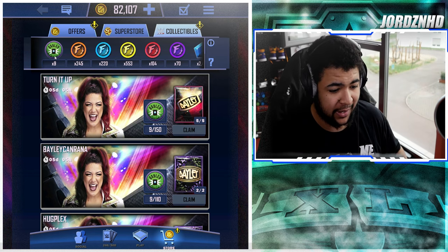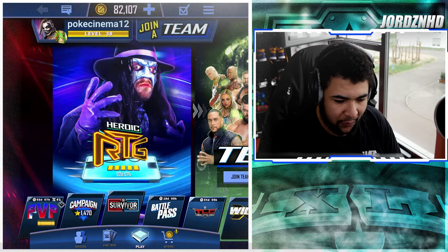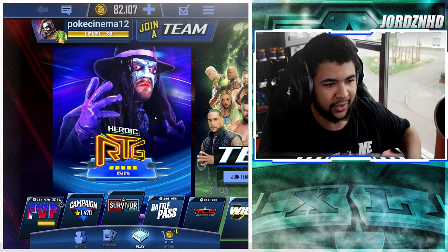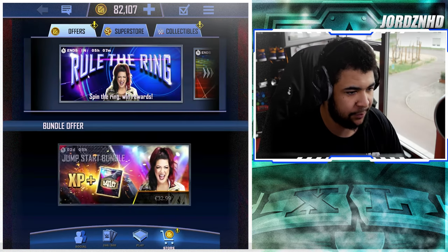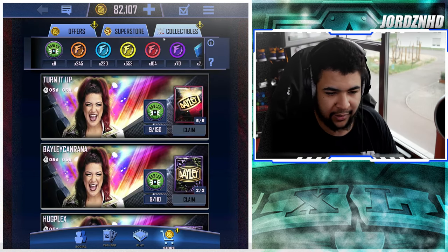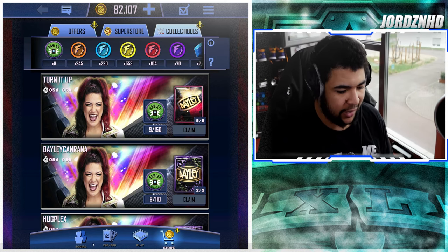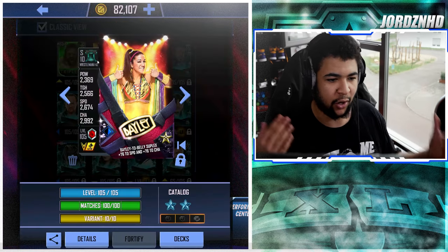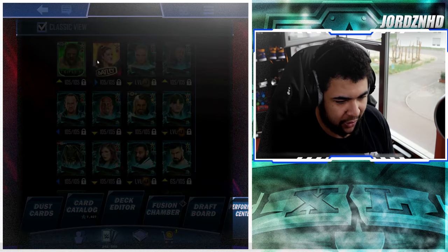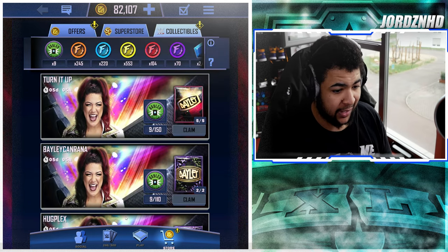If you're playing a game mode like RTG or PVP, after every bout you play — whether you win or lose — you get picks off the board. With these picks you can pick cards of your rarity and under, but also these Bailey collectibles. If you're in a situation like me where you've already got a Bailey Pro and you don't need to chase her anymore because you've already got the pro card and you're done with it...